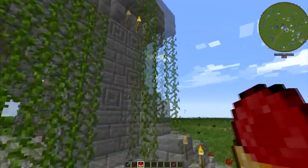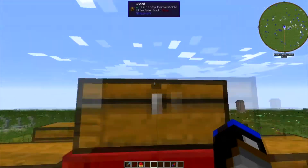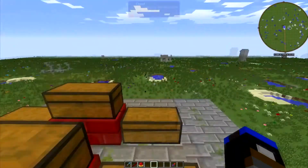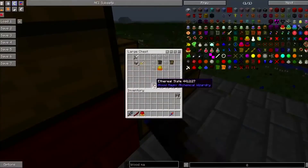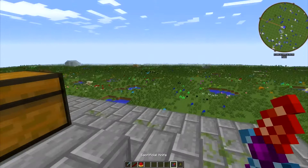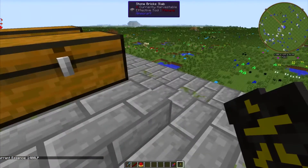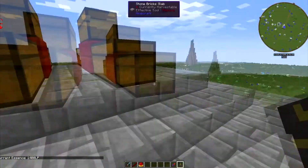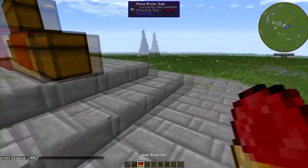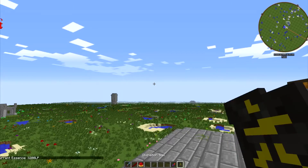So what you do is you sacrifice into the altar and it goes into your soul network, but there's no way of knowing what's in your soul network without crafting the divination sigil. You take your blood orb, surround it with glass and one blank slate, and you get your divination sigil. That tells you the amount of life points that are in your soul network.